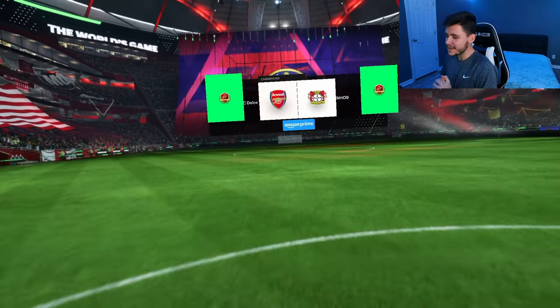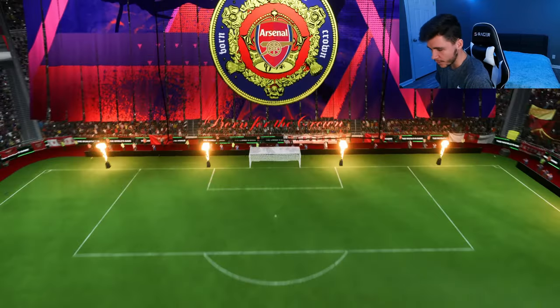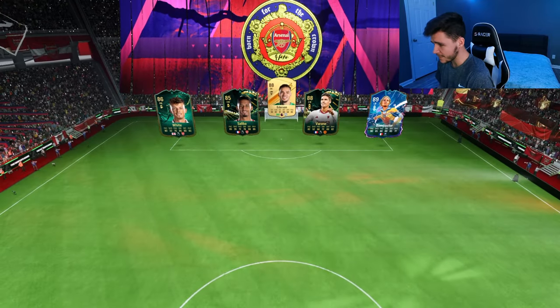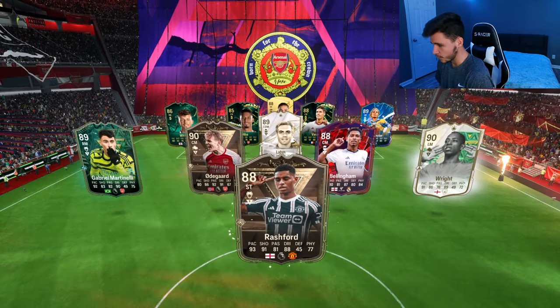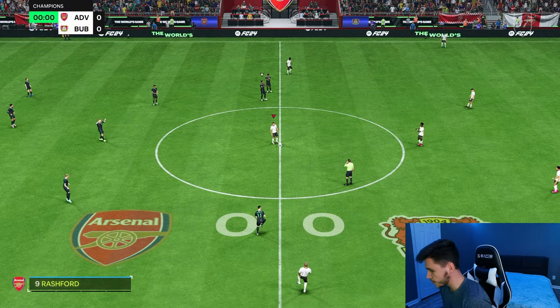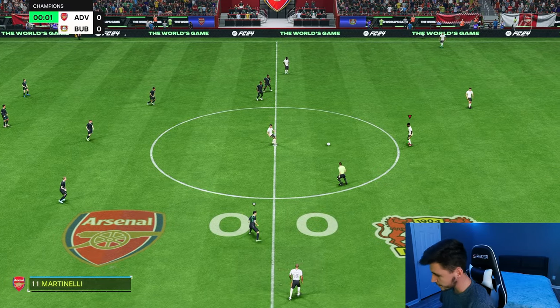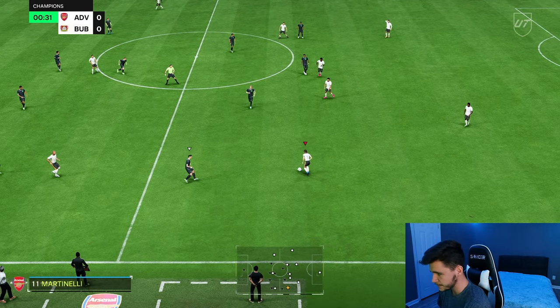Here we are jumping into game number two, and so far so good with Diata. If you're maybe just starting off with FC 24, he might be a good option for you. We're coming up against Ederson, Saliba, Ben White, Rafa Varane, Odegaard, Rashford, Bellingham, and Ian Wright. In order to complete the SBC, it is two 84-rated teams and then also an 81-rated team — very easy to complete and very cheap.